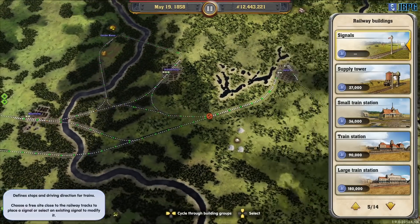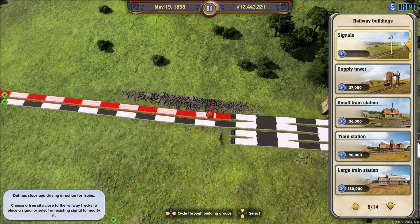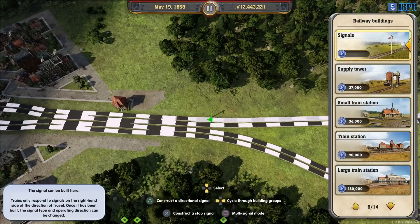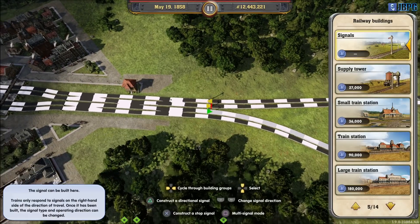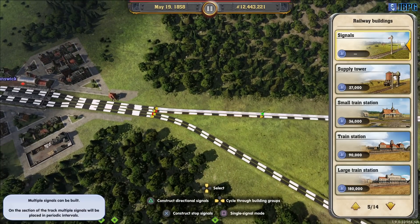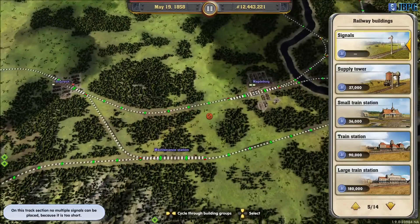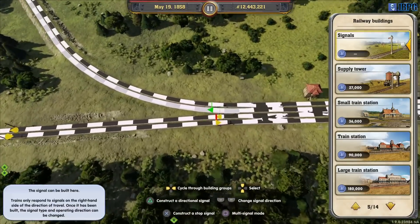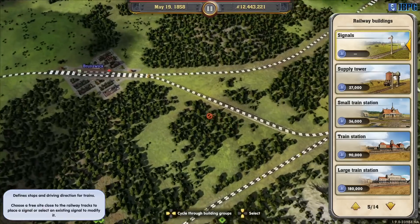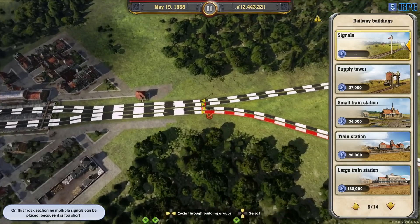We need to get all this area up and running so we can start moving goods between our cities. Apart from the single express connection we need from Berlin all the way over to Stuttgart, we don't need to worry about express trains or passenger trains at all anymore. It's all about the movement of goods - getting our cities interconnected to ship goods and commodities between each other. That's the important bit now.